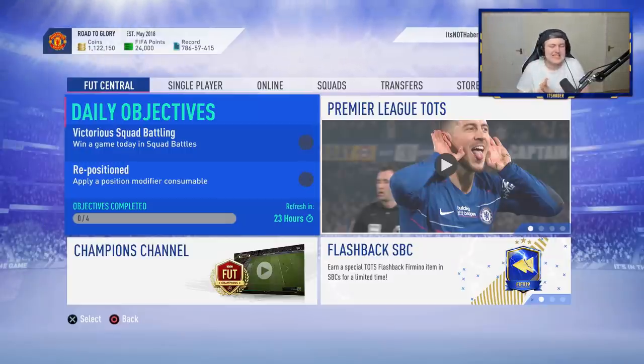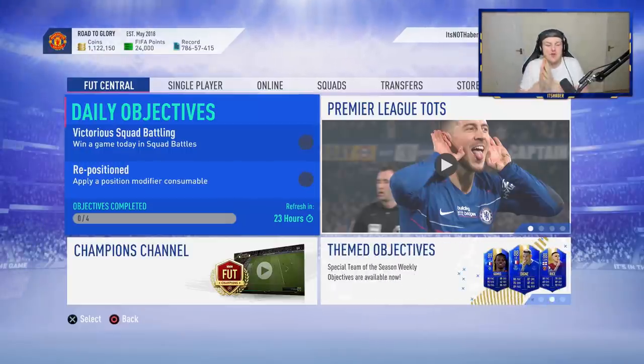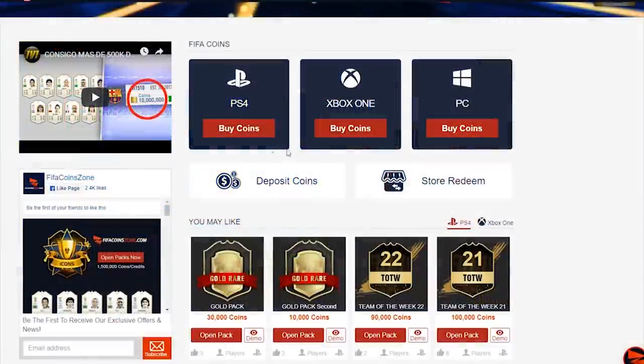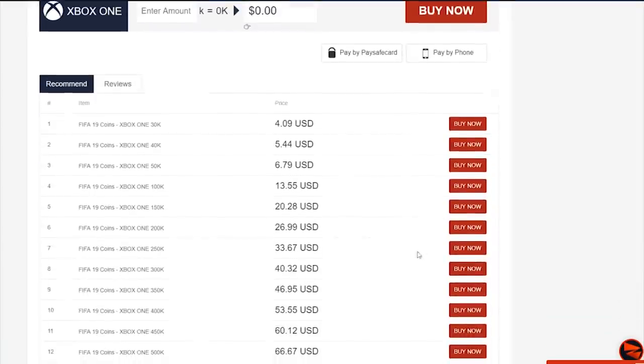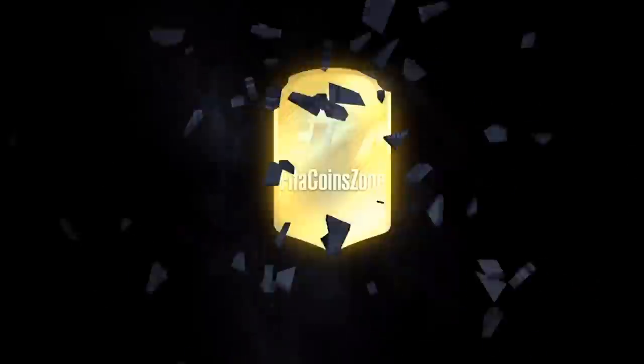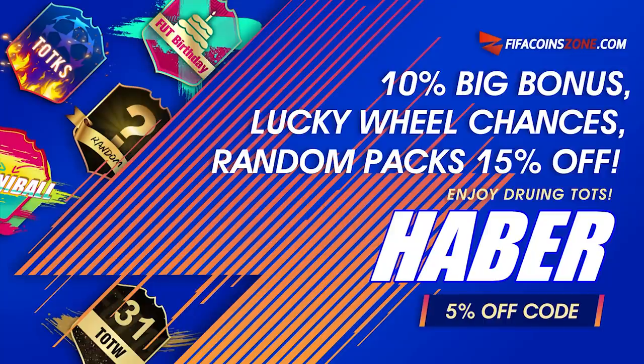Welcome to a brand new Team of the Season pack opening video. It is Friday 6pm and EA have just released the Premier League Team of the Season and the Saudi League Team of the Season as well. Team of the Season is finally here. If you're looking to get yourself any coins from the best supplier in town, check out my sponsor fifacoinzone.com and use the code Haber to get yourself 5% off.